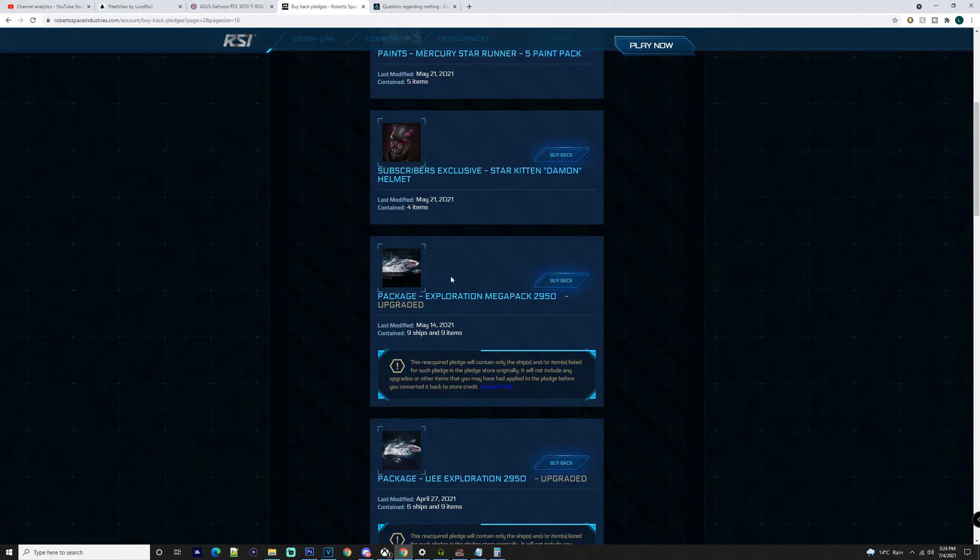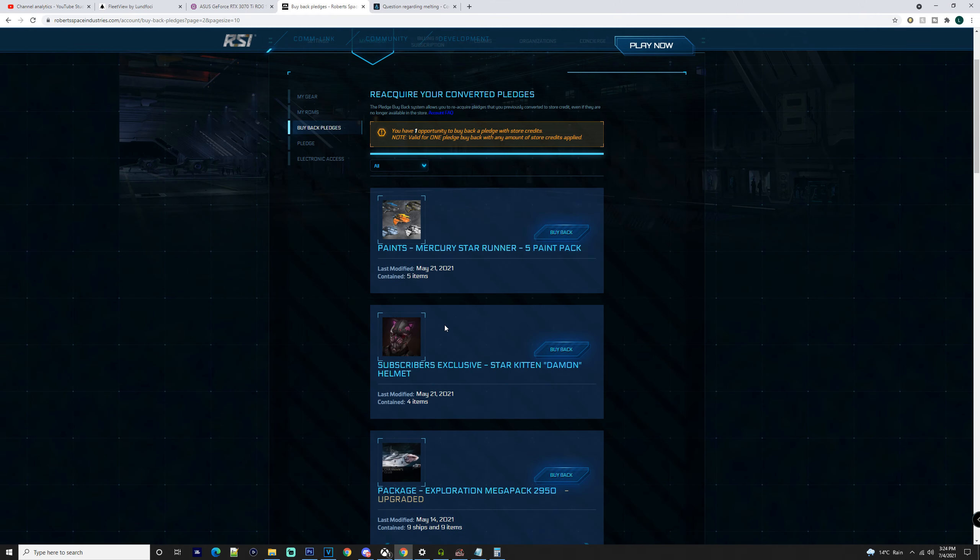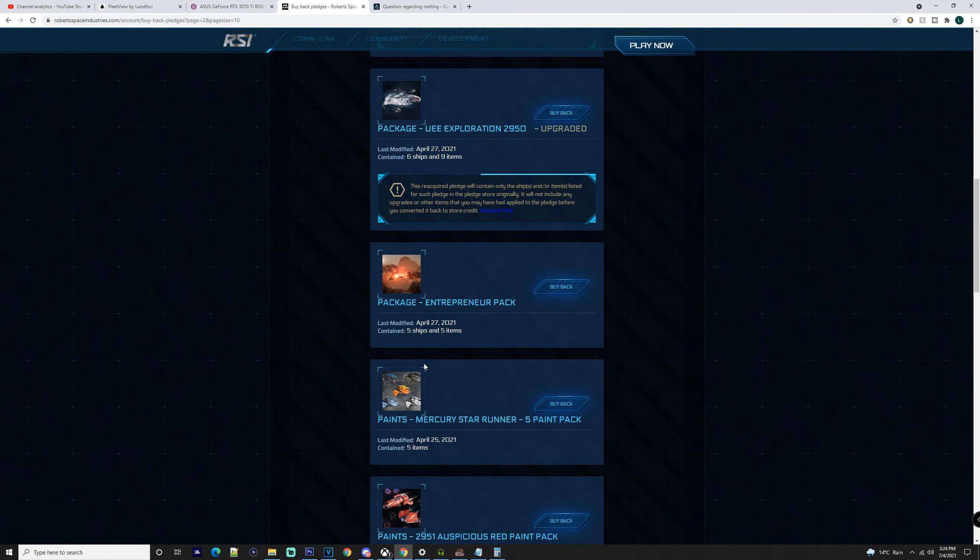Do it multiple times for a lot of ships that you want — like Crucibles, Polaris, Perseus, Merchantman, Hull ships, anything you really want — and melt it. The reason I say this is because they don't go up in price; you're going to keep it at that price for the entirety of time. There are people with the IAE expiration at $29.48, and they've saved so much money because it was worth $600-$700 and now it's worth $1,000 or $1,100 or so.